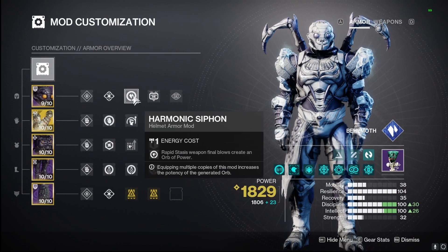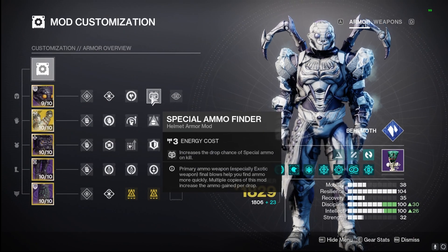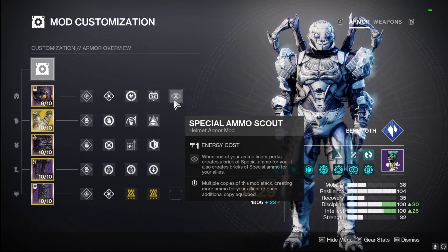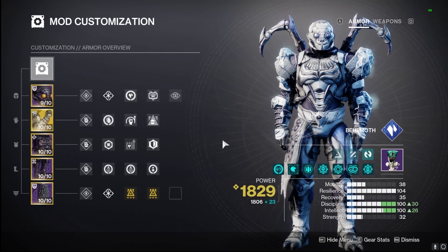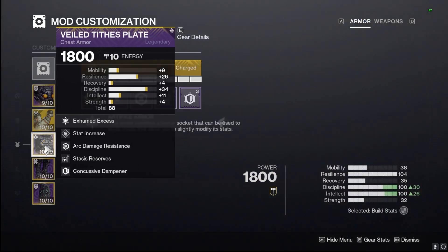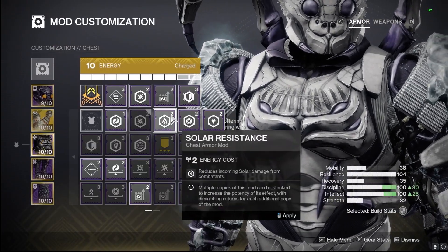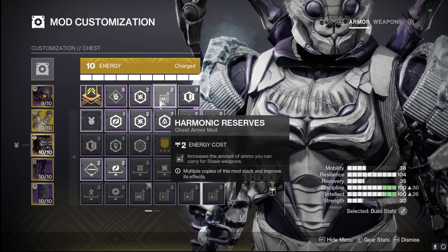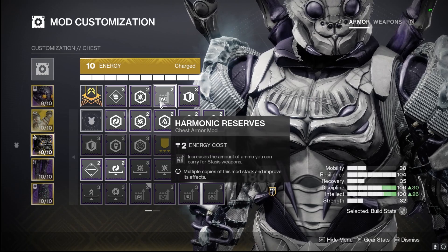On our helmet we have Harmonic Resonance to collect orbs of power, Special Ammo Finder, and Scout — because we're going to be using the Ager's Scepter, easily one of the best stasis exotics in the game. On our chest piece we're using Harmonic Resistance and Concussive Dampener, which you can swap out depending on the content. We also have Harmonic Reserves for our heavy and the Ager's Scepter.